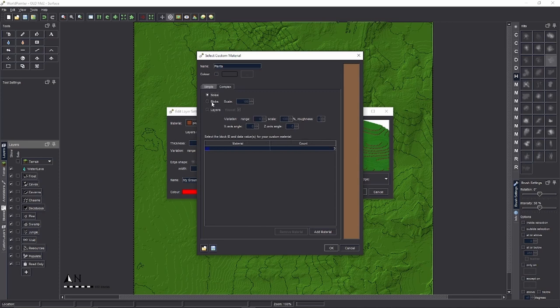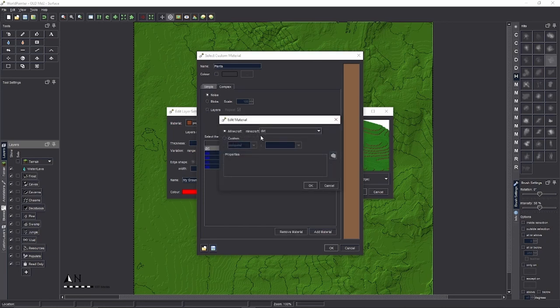Noise would be completely noisy, Blobs would have the different plants come in blobs. Let's add about five plant types. Double-click the first one — Custom Conquest. Let's start with something easy: Common Meadow Grass.